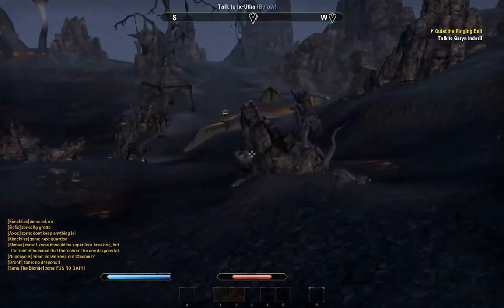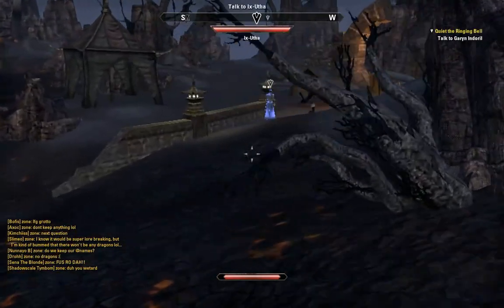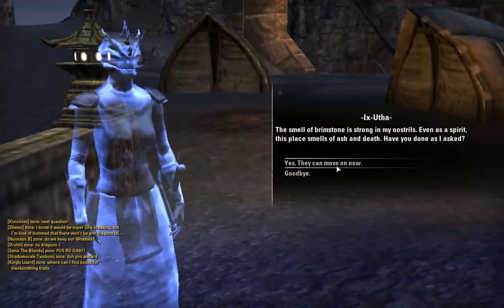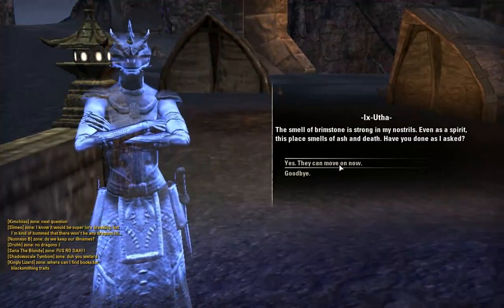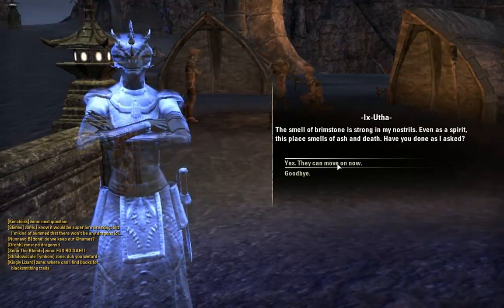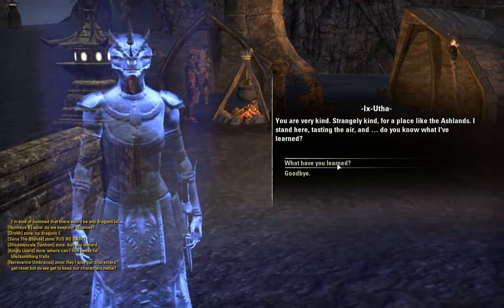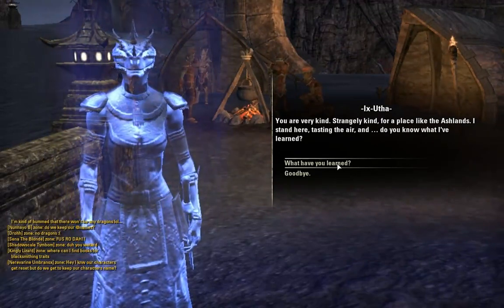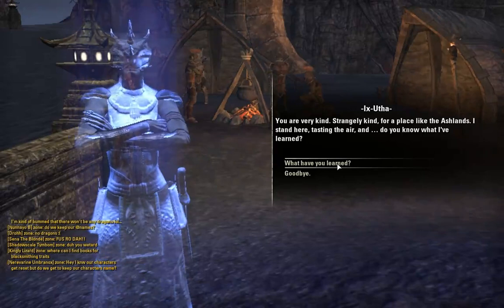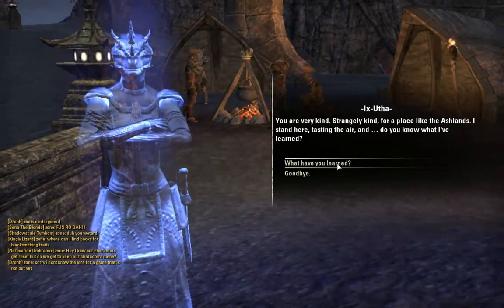We can talk to the Argonian here too — the one who asked me to save the other spirits. The smell of brimstone is strong in my nostrils. Even as a spirit, this place smells of ash and death. Have you done as I asked? Yes. You are very kind — strangely kind for a place like the Ashlands.